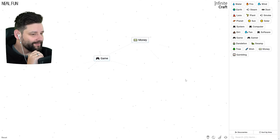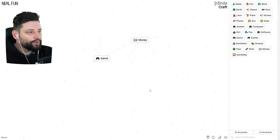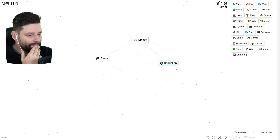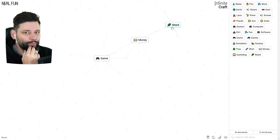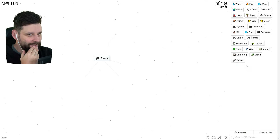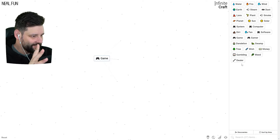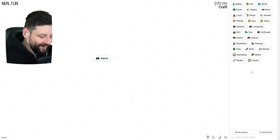I'm going to get down the road of the business element. Dandelion and plant is a garden weed. Money and the weed makes a dealer — who deals in exotic plants. A dealer and money is a casino, of course. If I throw a plant on that we get something like coriander. Then if I throw money on it — business! Do I merge business with game? We get Monopoly — that's not what I want!